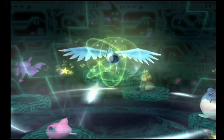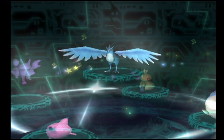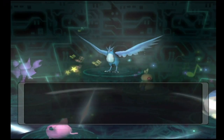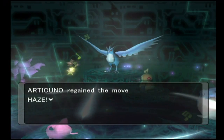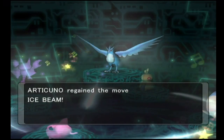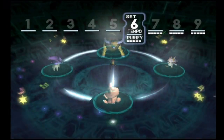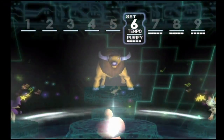In set number five we have the legendary bird of ice, Articuno — the ice and flying type Pokemon. It has the Pressure ability, so any moves used against it take up two PP instead of one. Articuno is going to get Extrasensory, Heal Bell which heals all status conditions on the entire party, Haze, and Ice Beam. I would definitely get rid of Haze and teach Articuno a flying type move, because flying types need flying moves to be effective.